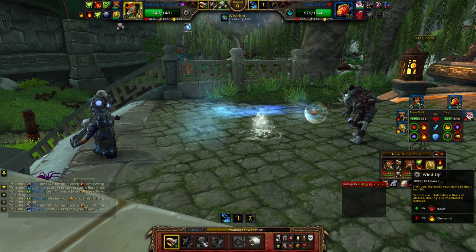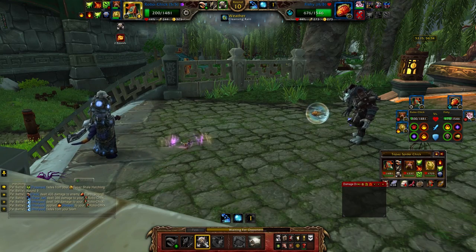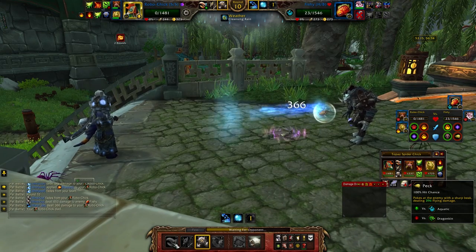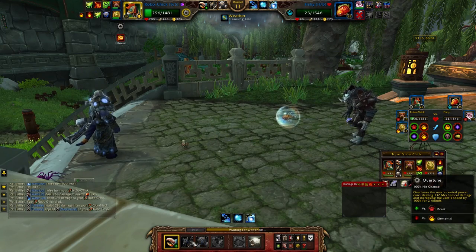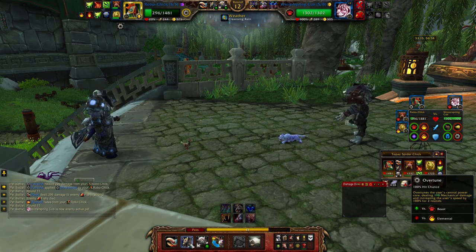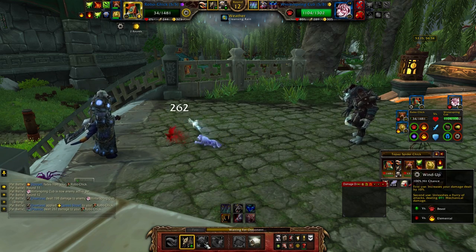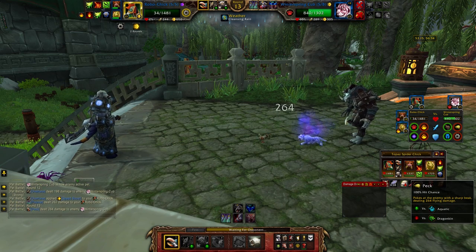This actually does more damage — okay this is just 500. I'll do a lot of damage here and then kill him next round. It's kind of cool that he's playing with super non-meta pets. I can hit him with overtune, that's not bad. Then I'll hit him with peck, just get a little bit of extra damage before I die.